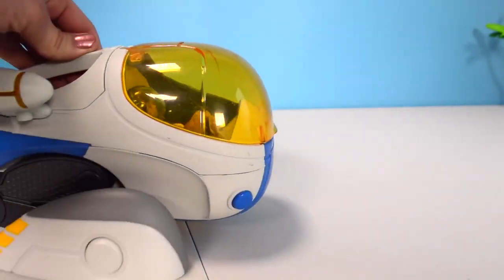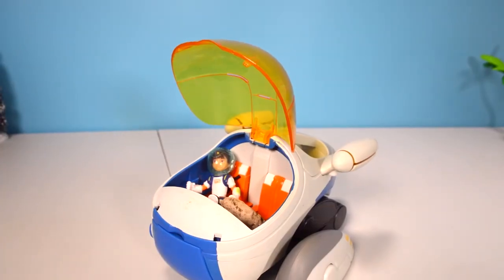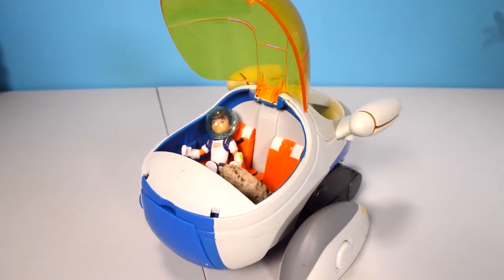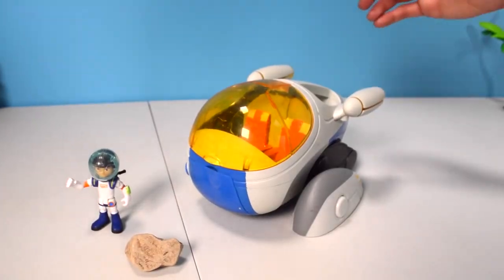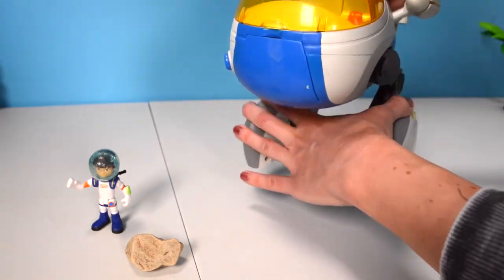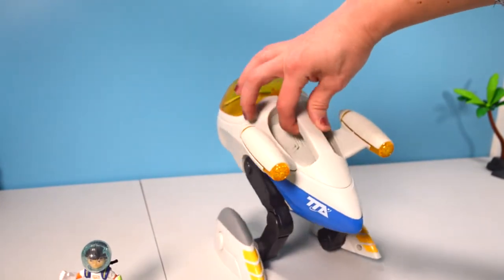And a special landing for Miles from Tomorrowland - he's retreating from his space mission. What does he have in there? It looks like a space rock - cool. This is a transforming spaceship with special wheeled feet. We've actually unboxed all of these toys that I'm showing you in this video, so be sure to click the end card to see more fun videos.